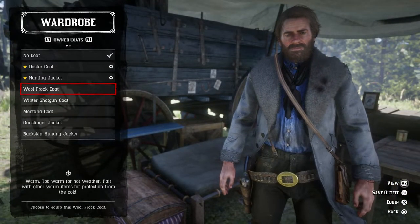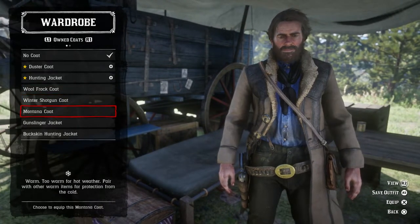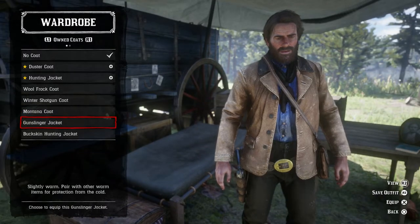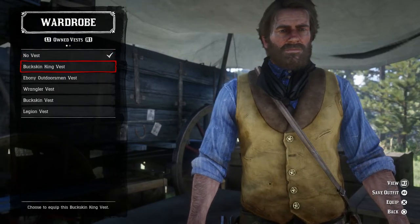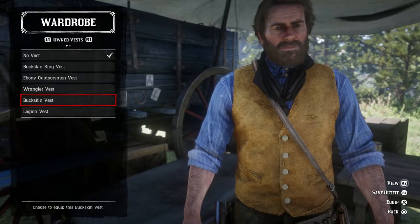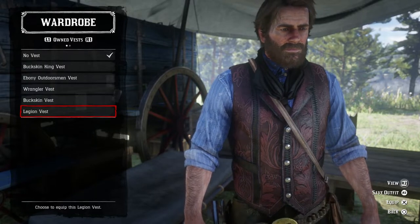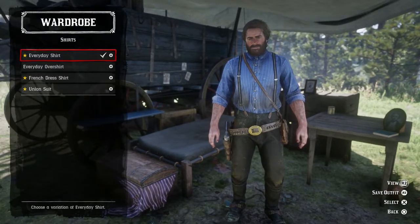Coats — hunting jacket, that's a good one. Wool frock coat, winter shotgun coat, Montana coat, gunslinger coat, and then you've got the buckskin at the end. No coat for now since I don't need it. Vests — yeah, that's all right. Going with the wool one. Yes, the legion — I like the color of that, that looks good.